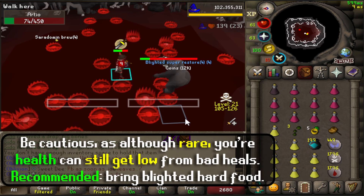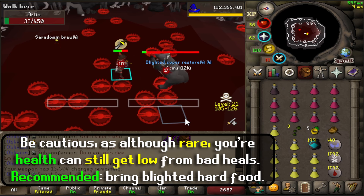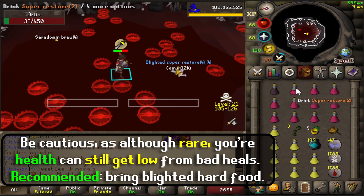A final thing to note is, albeit rare, your HP can dip ultra-low, so bringing some hard food is recommended — especially since the boss also drops hard food in return from time to time.